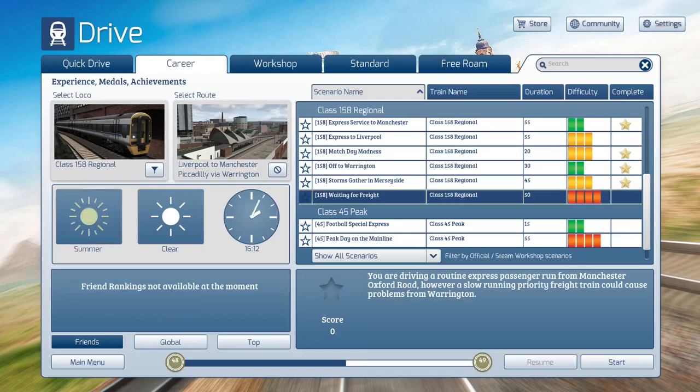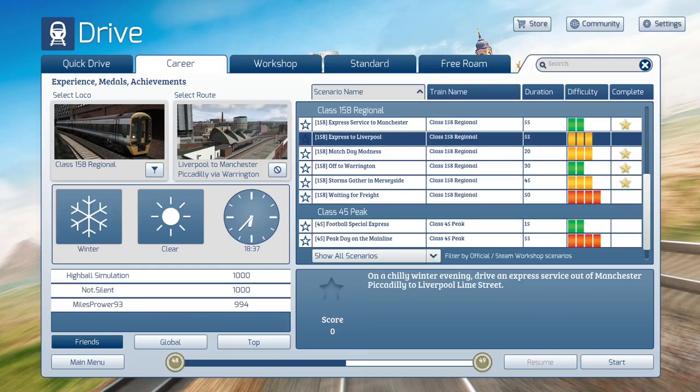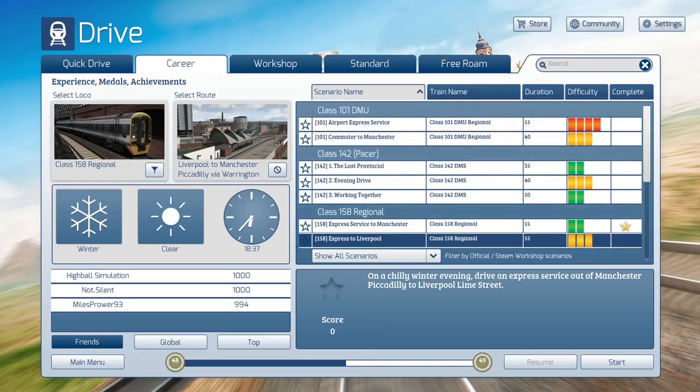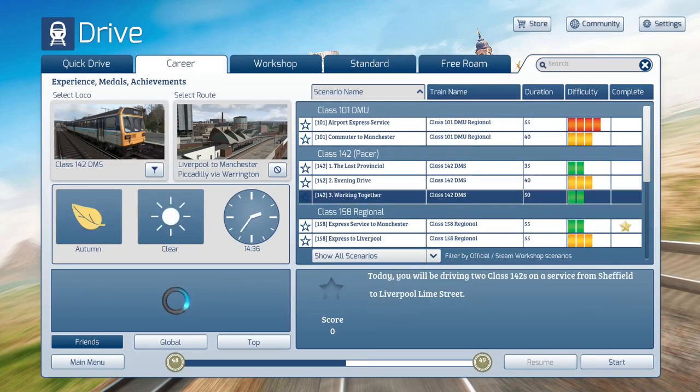There is one more scenario I'm going to be looking at potentially for Tuesday — the Waiting for Freight scenario. So for right now we are looking at the Express to Liverpool, and we're going to get these last two scenarios done. Once these two are done, we're going to be able to come back to the route for the other trains, like the 101 up here and the 142 Pacer, which I've already seen on Huddersfield.